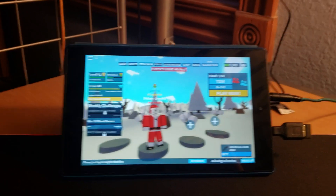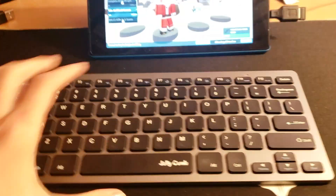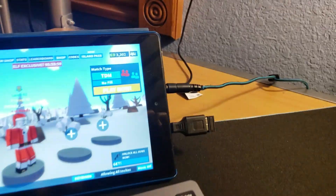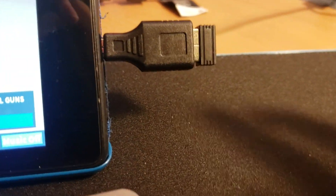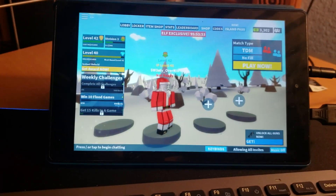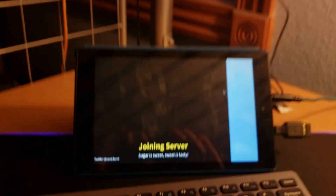My computer's broken, so I've been trying to figure out how to get Island Royale working. So, if you get a wireless keyboard and wireless mouse, get an adapter, and plug it in the USB port, then it will register itself as a computer and you will be able to play.